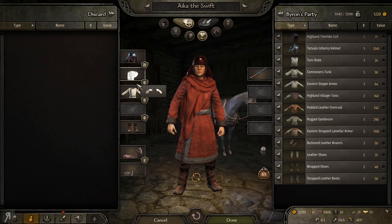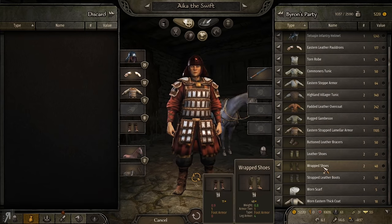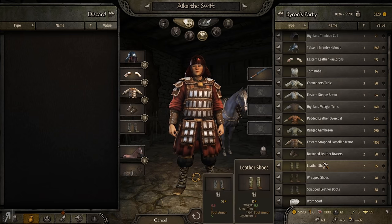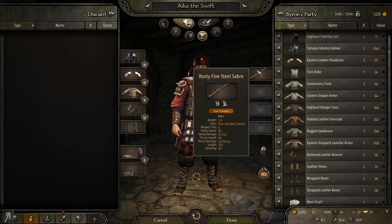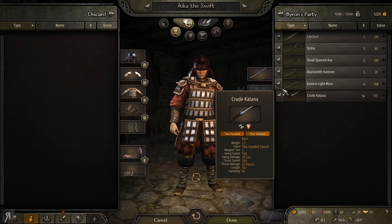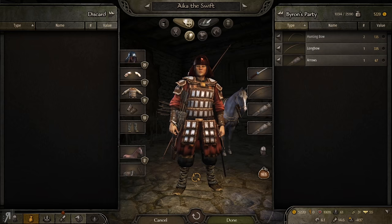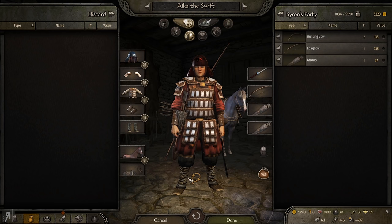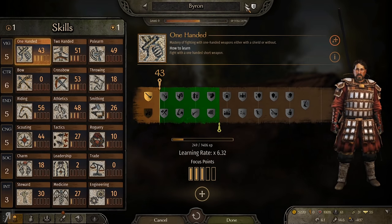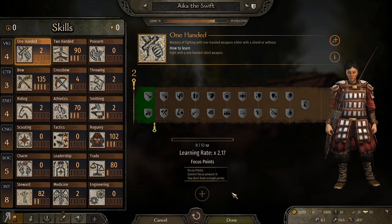Let's give her some really good stuff. We don't have any gloves — that's a little bit unfortunate. She's using a rusty fine steel saber. I have a katana here, which is crude but should do the job quite nicely. We need to give her a longbow as well because she's an archer at heart. Two lots of quivers should be good. I'm going to take away her horse because she's not a horse archer — she only has 2 in riding skill and 70 in athletics. She's actually level 14, which is pretty high.